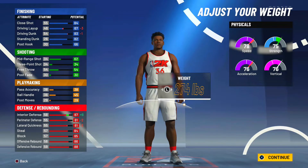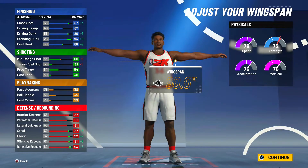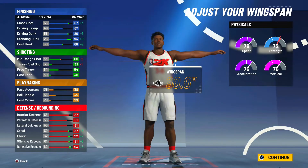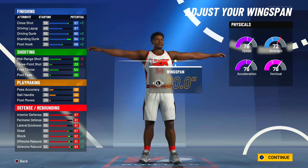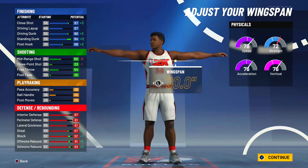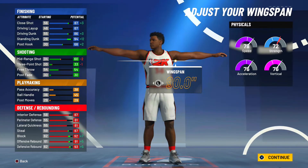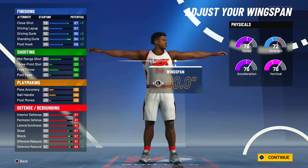For the wingspan, this is a pretty obvious one — max it. Our mid-range will still be a 60 at 90 inches wingspan. Look how much defense and finishing we get back: 94 standing dunk, 86 driving dunk — as far as I know 85 driving dunk gets elite contact dunks in 2K20, so 86 should be enough. 87 close shot, 68 post hook. Defense goes up plus five to rebounding, plus seven to block, and plus three to steal. Definitely max the wingspan 100% — mid-range is still viable.